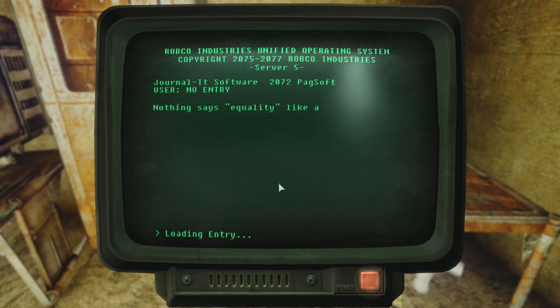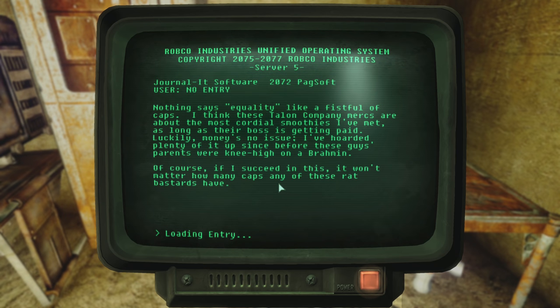In log entry number one: 'Nothing says equality like a fistful of caps. I think these Talon Company mercs are about the most cordial smoothies I've met, as long as their boss is getting paid. Luckily, money's no issue — I've hoarded plenty of it since before these guys' parents were knee-high on a Brahmin. Of course, if I succeed in this, it won't matter how many caps any of these rat bastards have.' So the ghoul Dogmeat murdered hired these Talon Company mercs to protect her. But that last line is pretty threatening — she is working on a project, and if she succeeds... she'll kill the Talon Company? Or humanity in general?